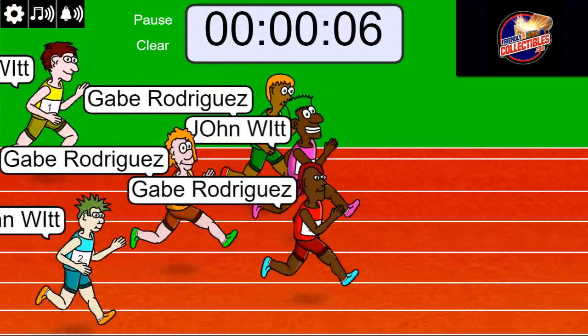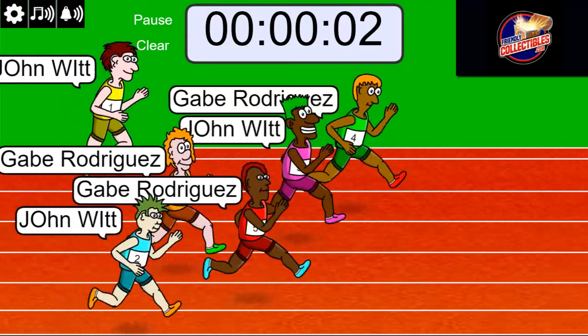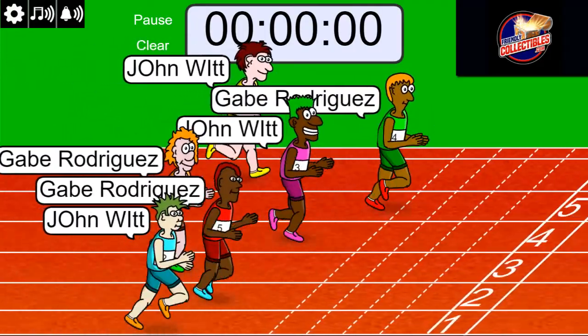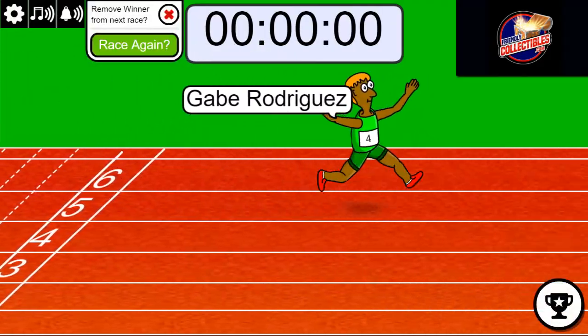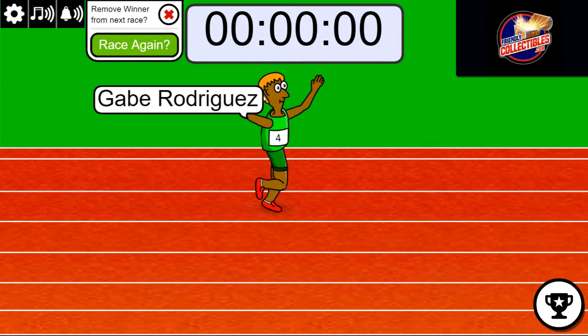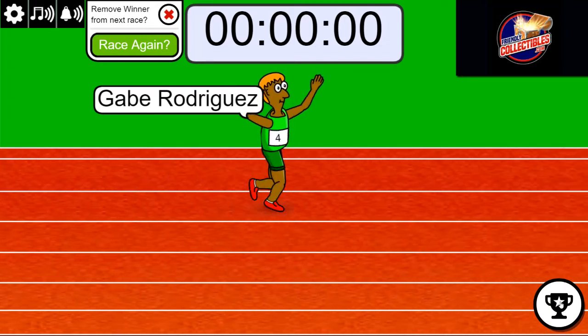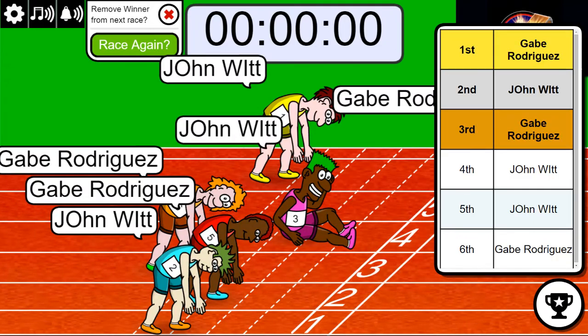Five seconds left. Gabe is up front with a second remaining and crosses the line in first place. I did not see who got second place — who was it? Gabe got a spot for a big discount. Who got second? John W. So you each land a spot into the rip.